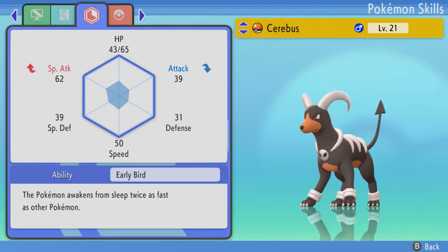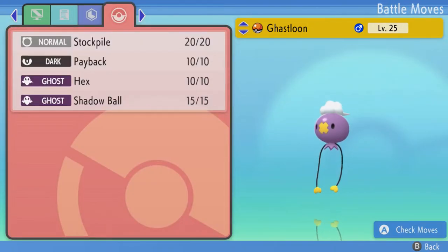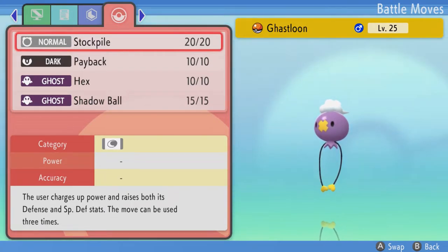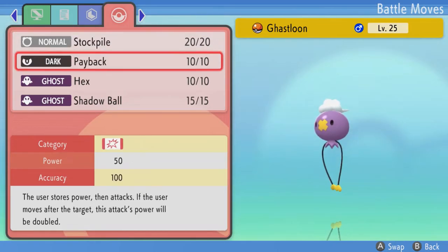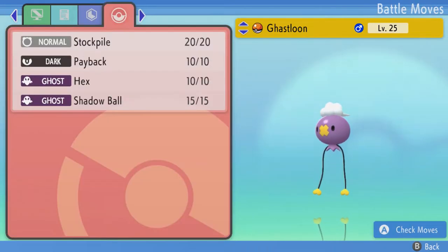I actually have Pokémon that are now faster than Gasloon — that's sad, sorry buddy. He has also learned Stockpile at level 23 or 24. He'll learn Stockpile, Spit Up, and Swallow. I'll teach him Stockpile so he can gain defense and special defense. I could technically use Swallow, but you lose the stats. I don't really like Spit Up anyway, and that's a physical move — he's a special attacker.